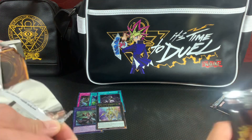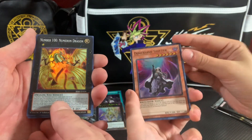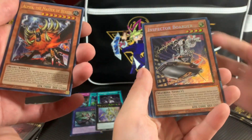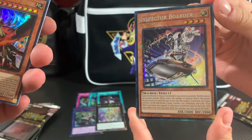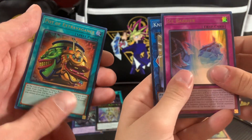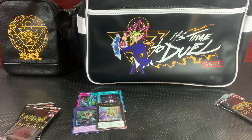All right, pack number two — that's how we start, let's keep it going. D-Shifter and a Number 100. She got a hit behind that Cherubini — Vision Hero Faris. Oh, Inspector Boarder, Collector's Rare! That's gorgeous. Got the Alpha — Pot of Extravagance, you know us, we like our Pot — and Magician's Salvation with the Nightmare Unicorn. She beat me in that pack.